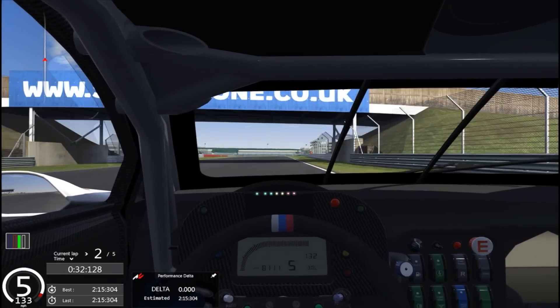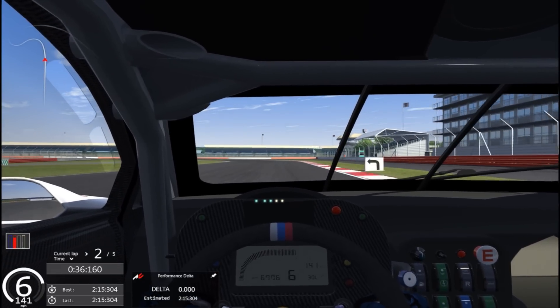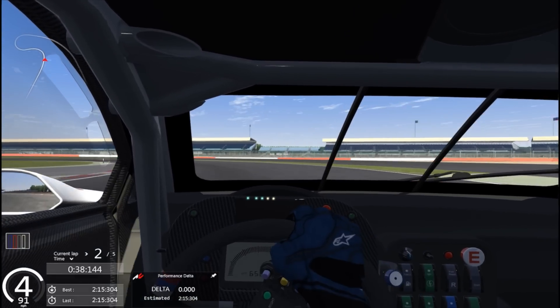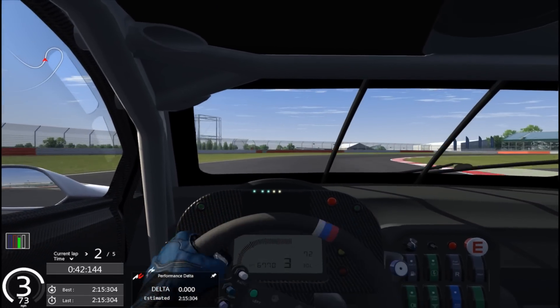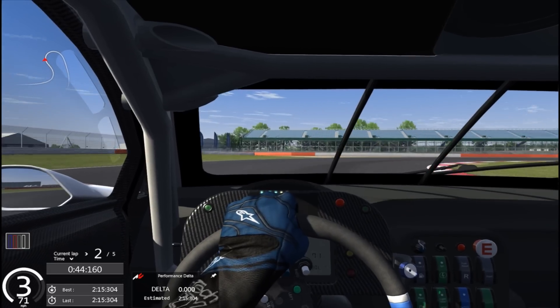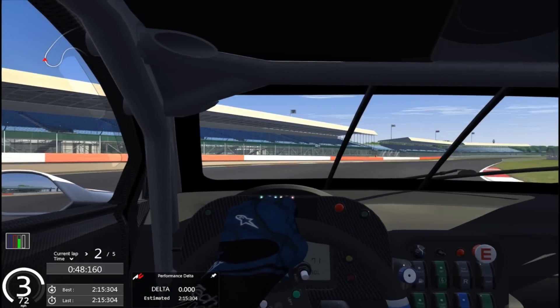Heading down the Wellington straight now into Brooklands corner, a left-hander in fourth. Brake hard, make sure the braking is done in a straight line, use the gears to slow down. Keep the entry wide going through Luffield corner — be patient here, this corner is very tight and doesn't straighten out until very late.